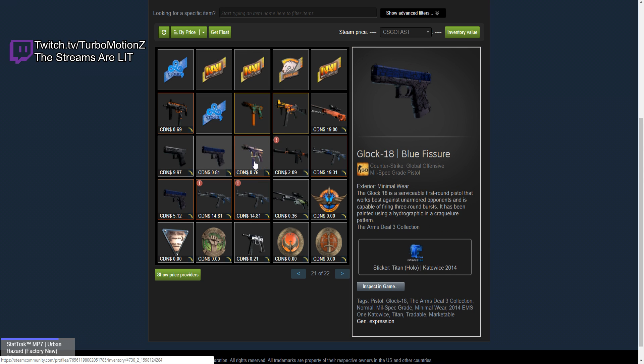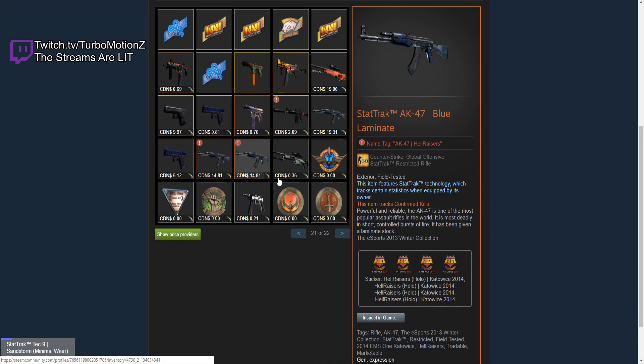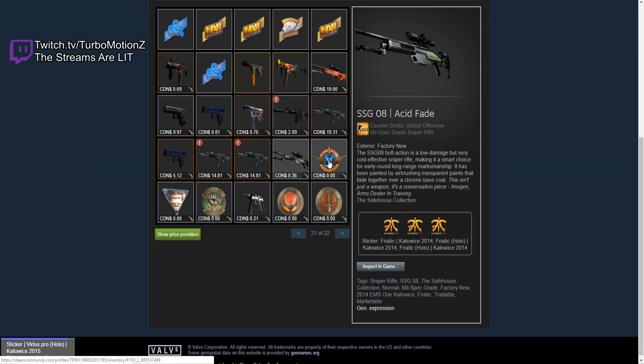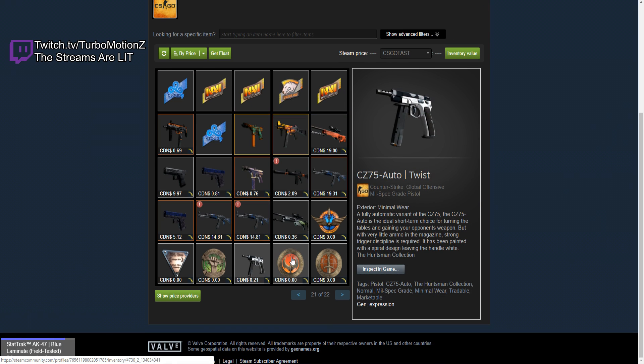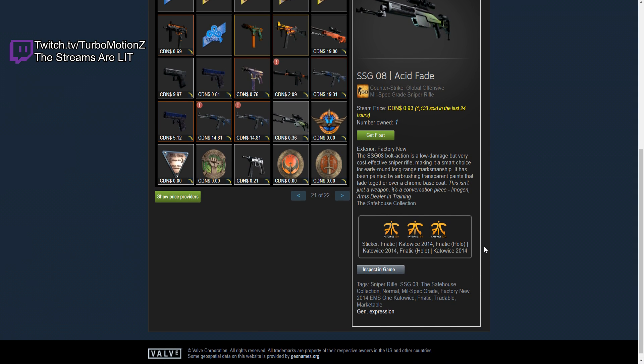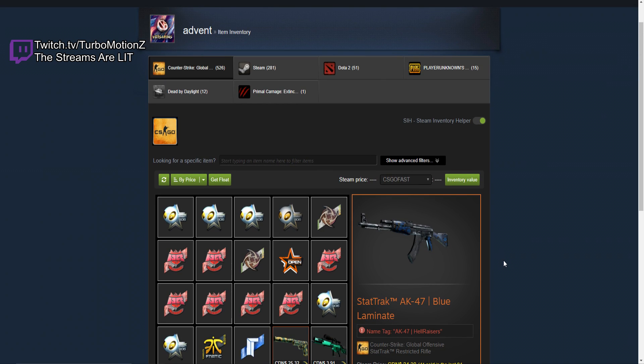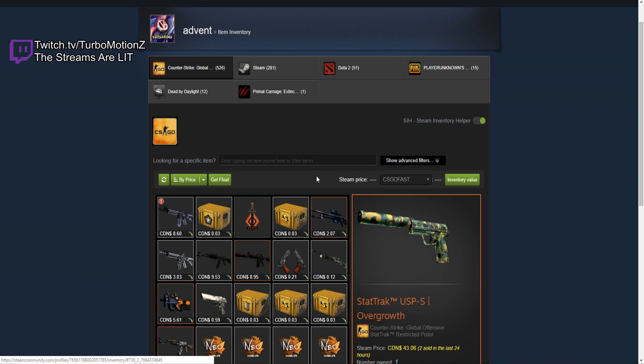Every time we go to a skin there's always super crazy, super expensive stickers on it. The Acid Fade has three Fnatic Holos. Apparently we're looking at Advent, aka the richest CSGO pro player to ever make it to a Major. My mind is legitimately blown. Advent definitely has a $100,000 plus inventory. It could be way more.